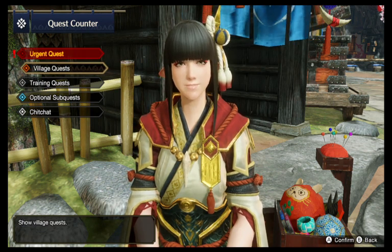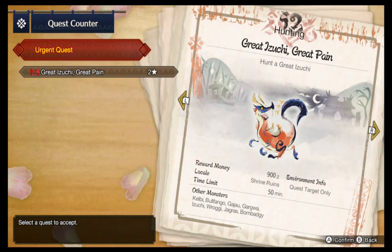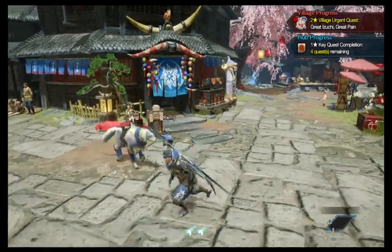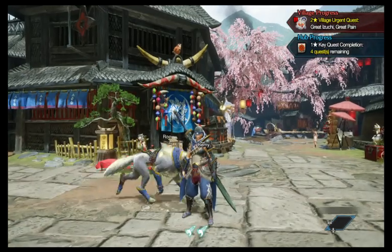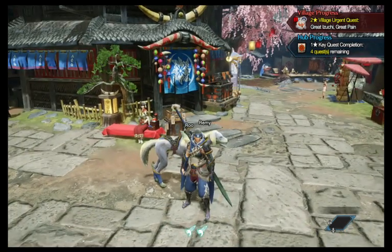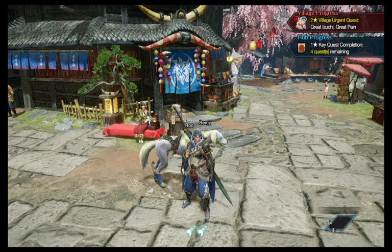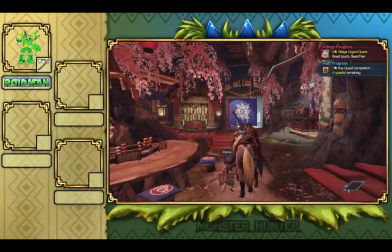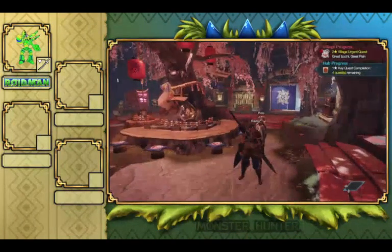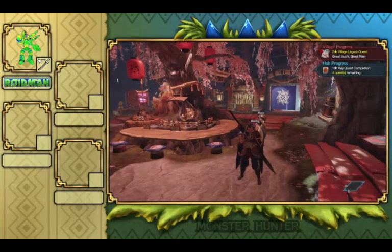After you get the required village quests done, you will be given the urgent quest — which is the great izuchi, a two-star hunt. Now, I know my audience has been reading the title of this let's play being called 'Roadman and Friends,' so you're probably wondering where the heck my friends are. Unfortunately, you can't bring your friends into village quests, but I want to introduce the multiplayer feature using hub quests to represent the village quests.